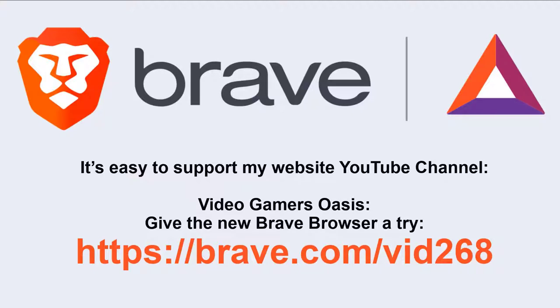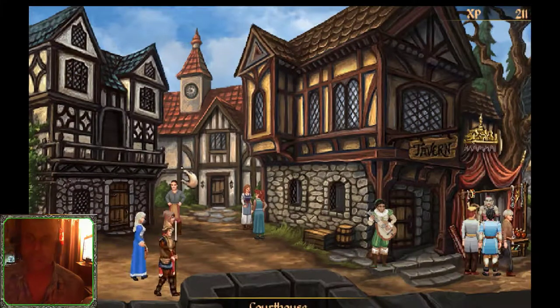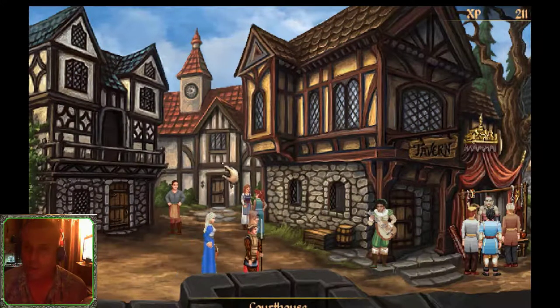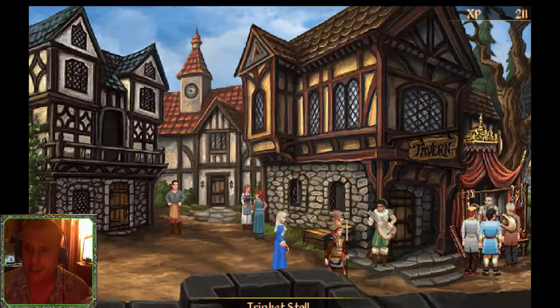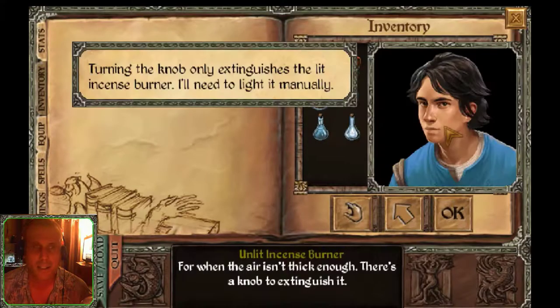Enough talk — let's get on with the adventure. We're continuing with Dark, the hero of our adventure. He's learned to be a mage and has just obtained the incense burner. So sit back with your favorite beverage and favorite snack, and let's get on with it.